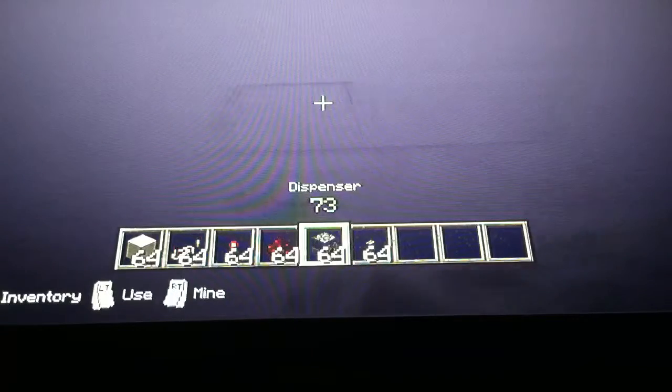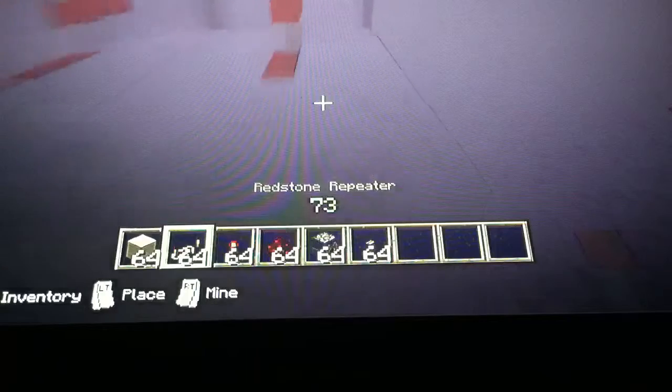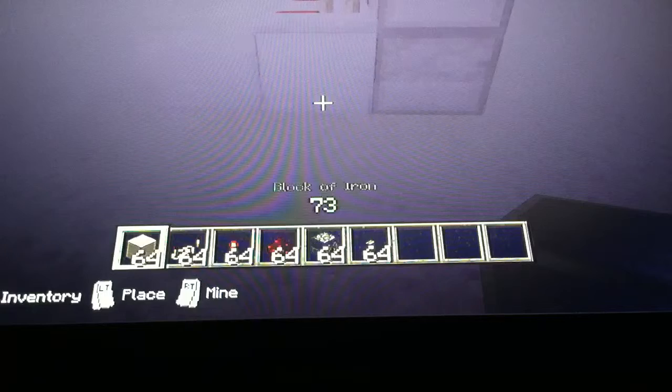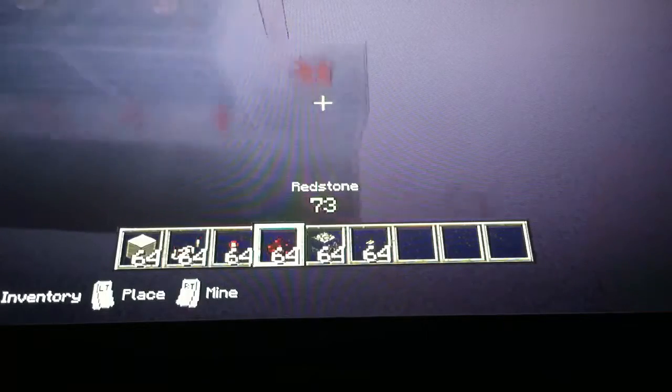First you're going to make a 3x3 square and then put dispensers on it in front of it. Then you're going to delete the middle row and replace it with redstone repeaters. And then you put another row of iron or whatever. You make it two high, one right there, two high, and one on the end. Then you place redstone torches all on top.